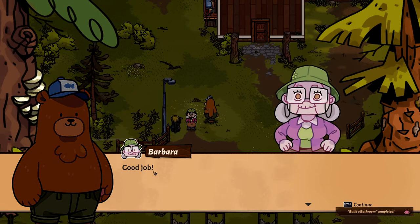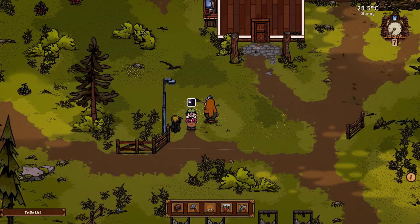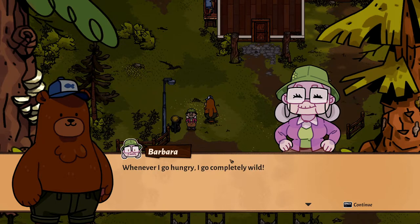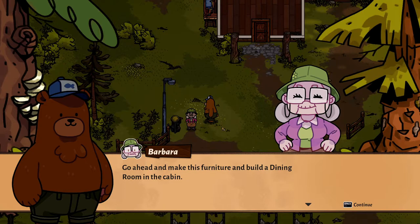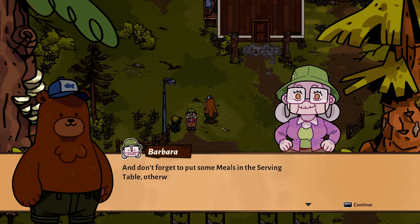Did you build that bathroom yet? Yep, all done. Good job. Next up, my favorite thing to ingest - food! I like food too. We should make sure the guests have a place to eat. Whenever I go hungry, I go completely wild. You can't expect people to just walk up to a bush and start chowing down. So we got a dining chair, dining table, serving station. Go ahead and make this furniture and build a dining room in the cabin. Make sure it's on the same floor as the bedroom you want it to reach. And don't forget to put some meals in the serving table, otherwise there won't be anything to eat for guests.